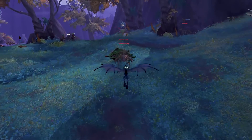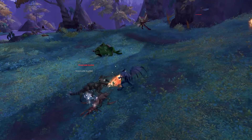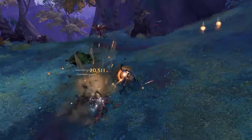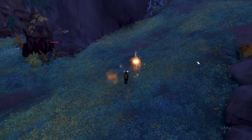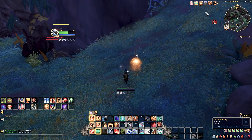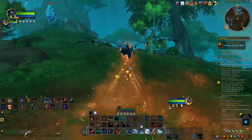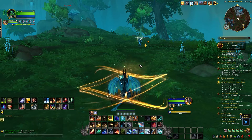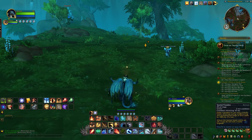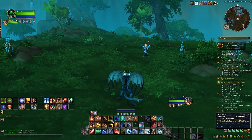Some other things Augmentation Evoker does is cooldown reduction. You have Motes of Possibility — as you attack, there's a chance for these sand, time-looking things to drop, and anyone can pick them up to reduce the cooldown of major abilities by 10 seconds. There's also Time Skip, which reduces the Evoker's own cooldowns. It's a channel for two to three seconds — you can spec into three seconds — and this reduces your cooldowns 1,000% faster, getting you back into your supportive abilities or big damage for the important fights.